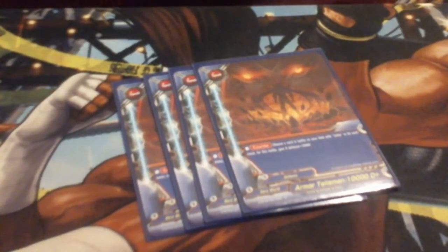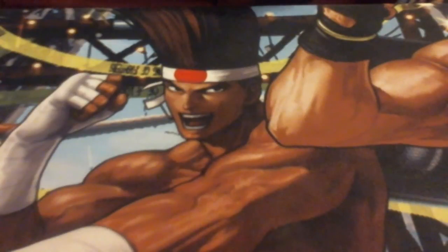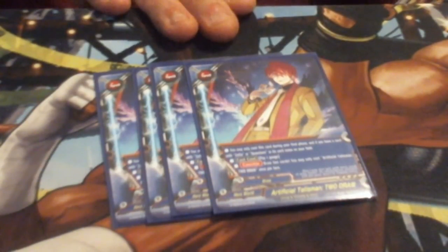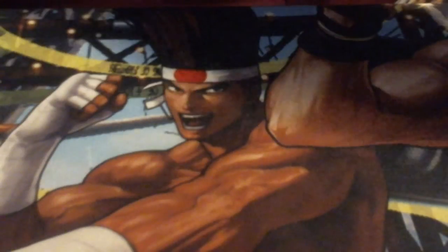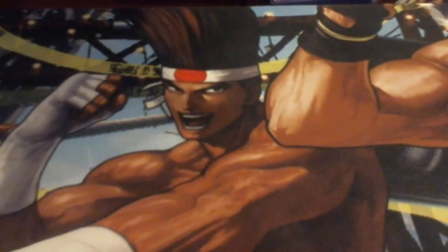We run four Draw Two, which is a counter ability to draw two cards. We really need this — we have to draw through the deck and get everything as quickly as possible. We need to draw as much as we can to filter through this deck as fast as possible.